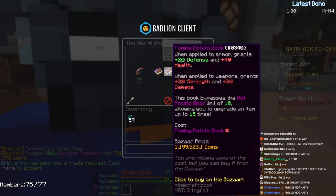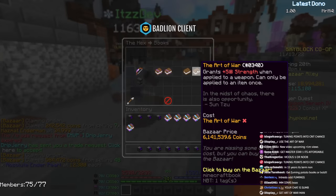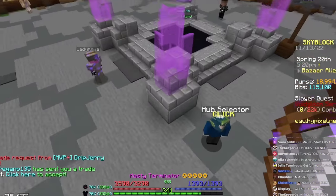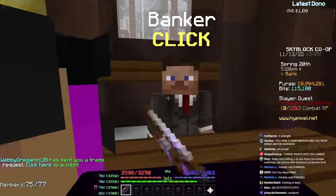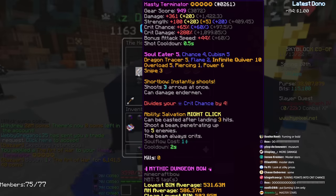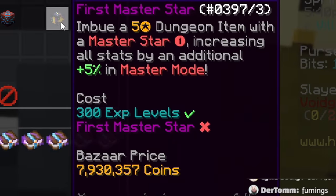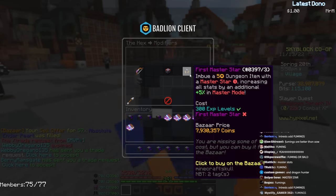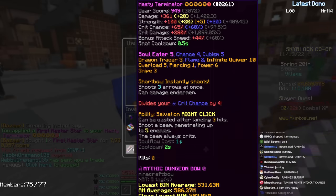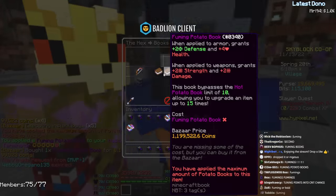Only thing I'm missing is fuming potato books, but I'd be literally dirt poor. Art of War plus 5 strength for 6.1 million coins — I'm broke. 19 million coins is everything I have right now. Oh wait, I have 20 million in the bank — I keep forgetting. I guess we're getting Art of War. There it is — master stars. I can't normally do that, but I am going to be using this in Master Mode. One master star — my first master star ever, and it had to be on the Terminator. And then fuming potato books — screw it, I'm going completely broke.